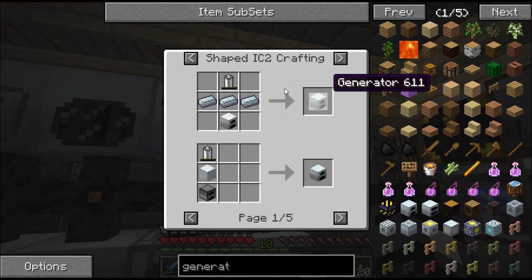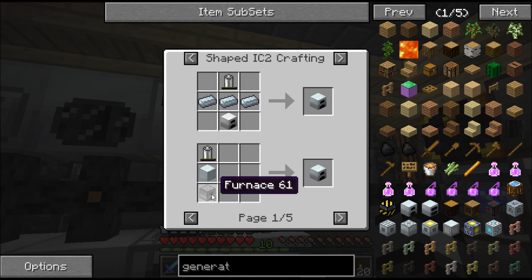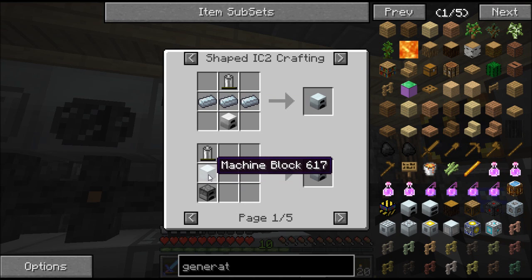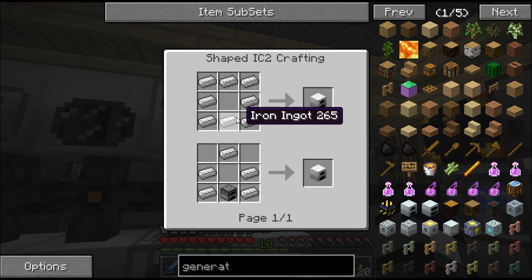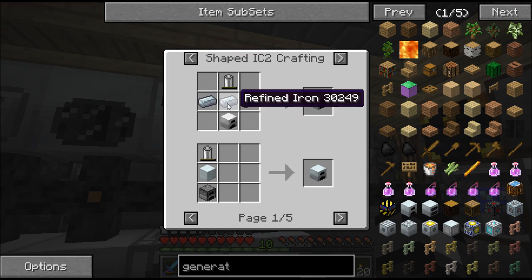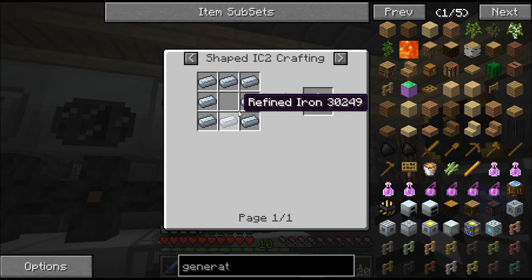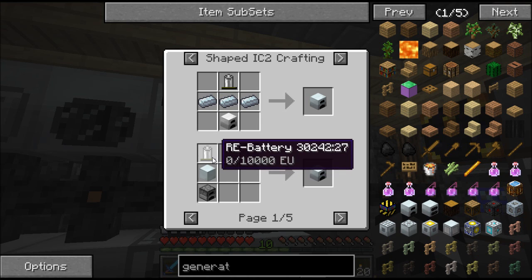If you do not know, you can make a generator using an ARU battery, a machine block, and a furnace. That's the cheapest way to go because I was doing this with an iron furnace for the longest time. That's eight iron ingots to begin with and three refined irons. So unless it's expensive to cook things, just making eight refined iron, you're saving three iron every time.